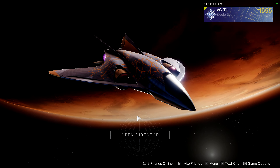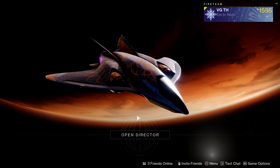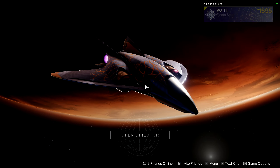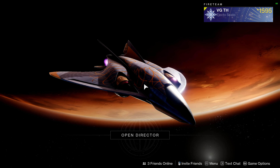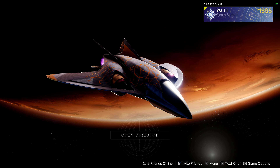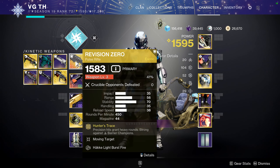Hello everybody, I am Tom and you are watching me play Destiny 2. Today's video is going to be a guide on how to get every single security drone around Destiny 2. With the introduction of Revision Zero, there are a bunch of yellow bubbles — security drones — floating all around the map. They've been there since the start of the season, but now that we have Revision Zero, we can shoot them and blow them up.